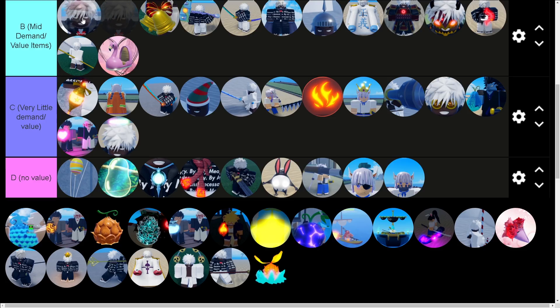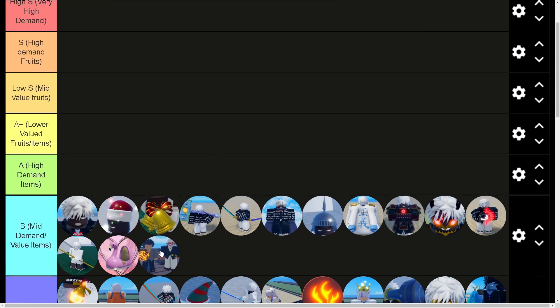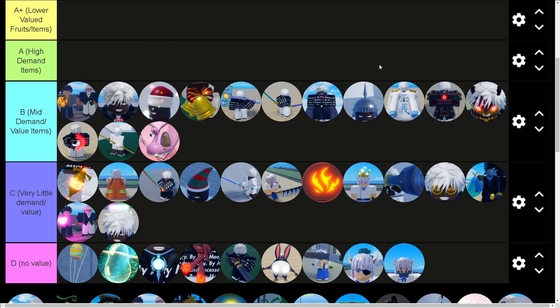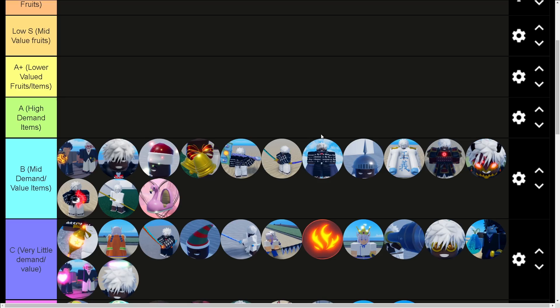Shark necklace also goes into mid — it's still really solid for high stamina builds and some people want it, though it's not that hard to get. Bomb could be argued between mid and low-A because it's gone up quite a bit in value due to grinding methods with bomb, though it's not like insane demand. That wraps up the mid tier. No value, very little demand/value, and mid demand items all look solid so far.